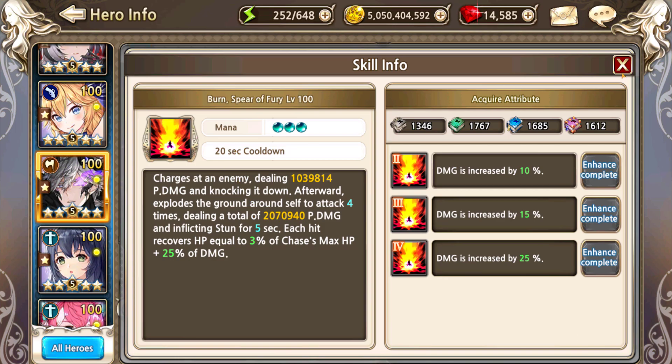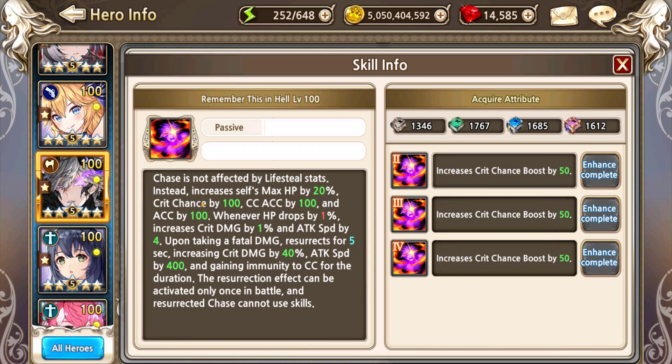One of the other nice changes is his S4. It increases his max health by 20% and crit chance by 100%, increased up to 250 ACC. Whenever his HP drops, he gains increasing crit damage and attack speed. Of course, he resurrects when he takes fatal damage. One of the new things here is that he used to need his unique treasure to gain CC immunity during resurrection — he no longer needs the unique treasure for this, as it's been baked into the skill itself. So now when he resurrects as zombie Chase, he is immune to CC the entire time, which is quite nice.